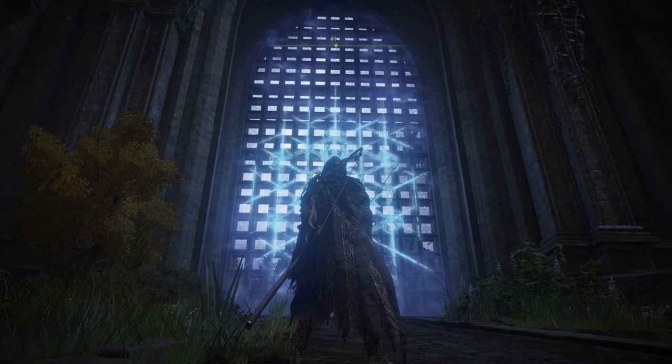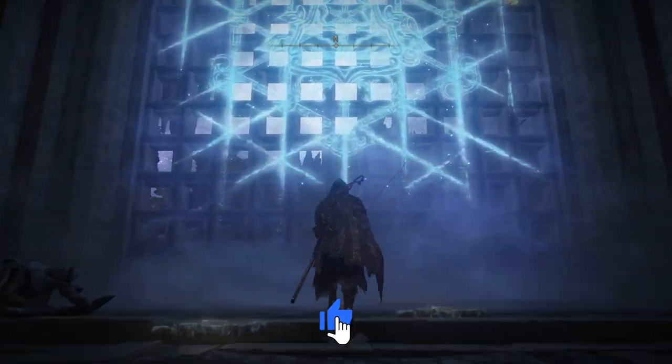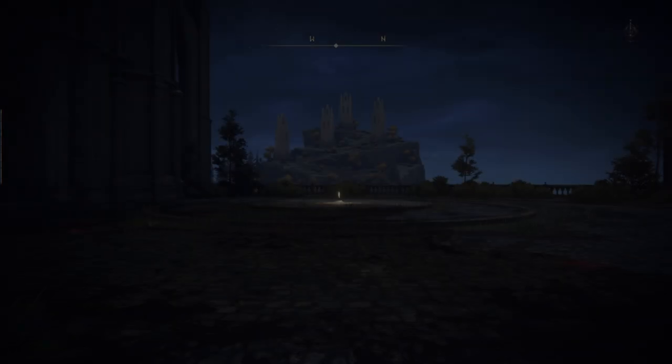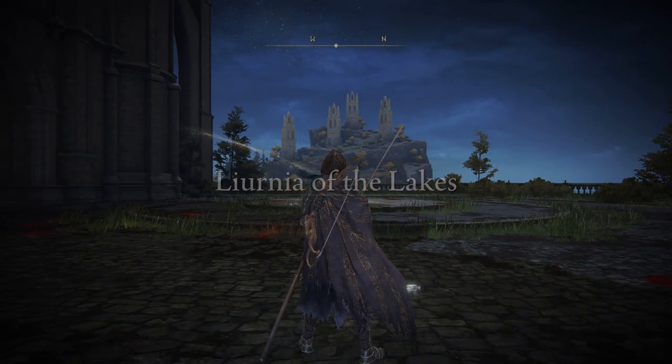Right here you will find a huge magical gate, which is not open. So if you wanna get through it, you first need to find a Glintstone Academy Key. If you don't know where to get them, definitely make sure to check out my video in the top right of the screen — I will show you two locations for the key.